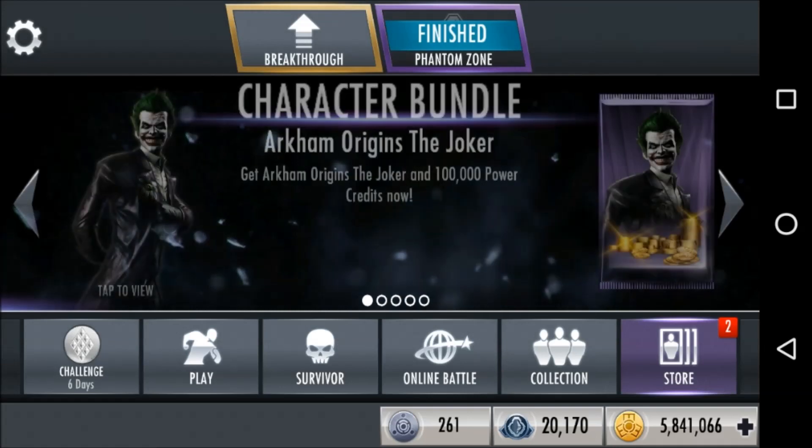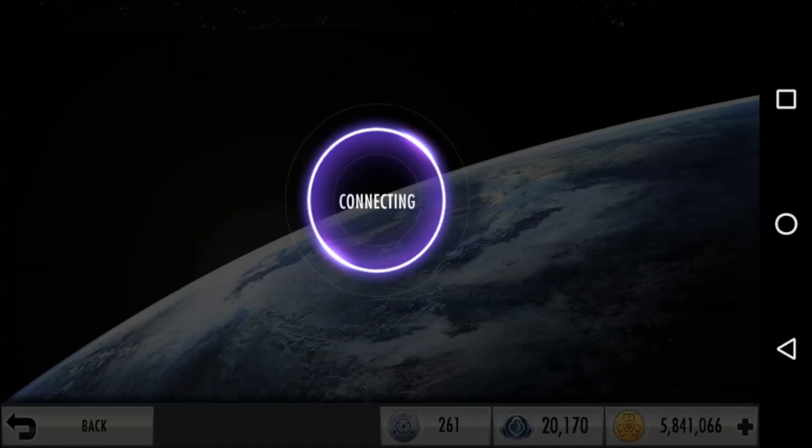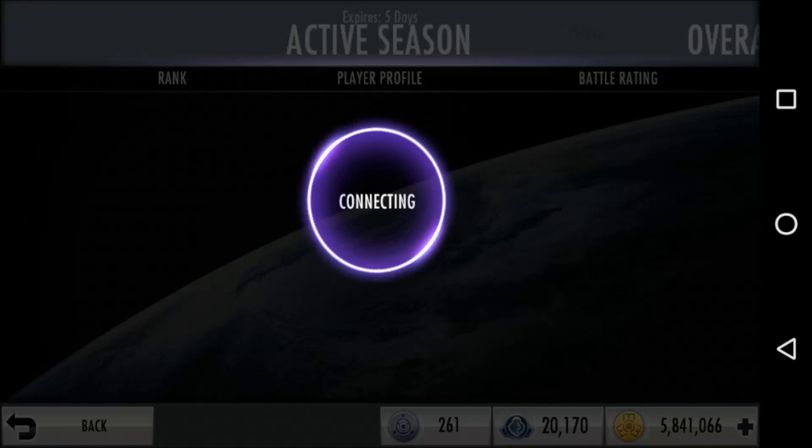The current character challenge is Arkham Knight Harley Quinn — that's a one-week repeat. The required characters for that are Sinestro, Black Adam, and Batman: bronze, silver, and gold if you're looking at the lowest tier to get them each at, which is a nice progression.